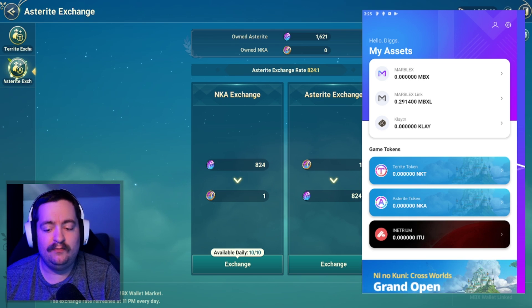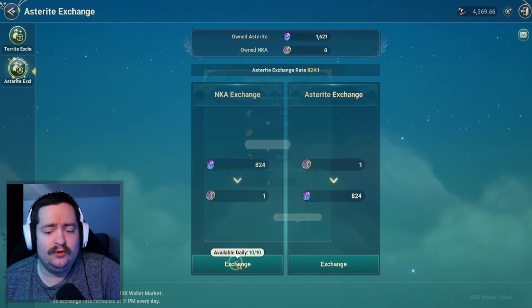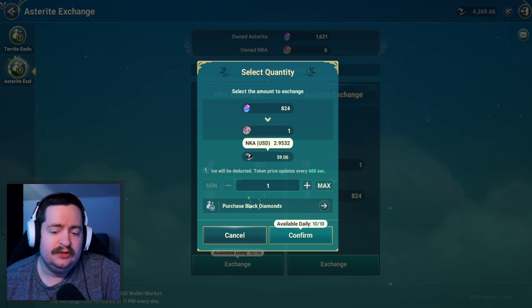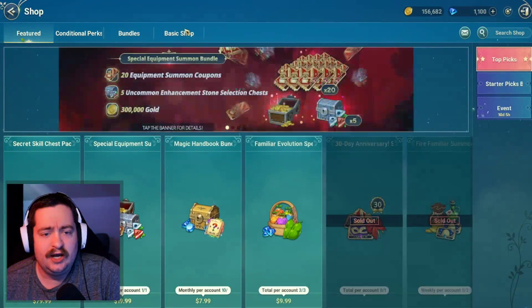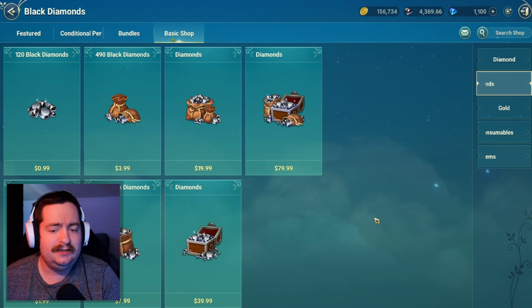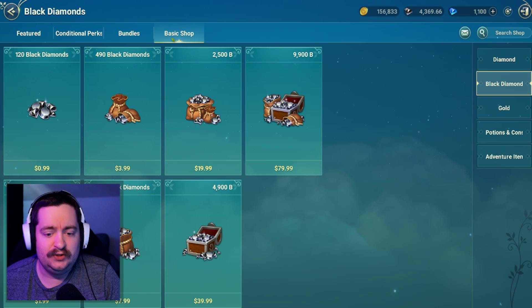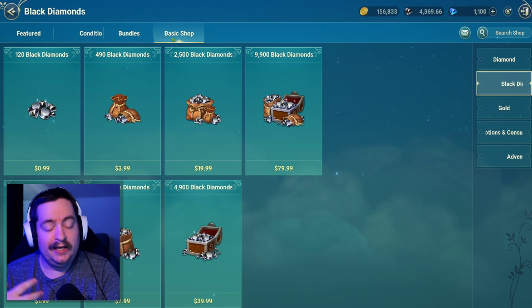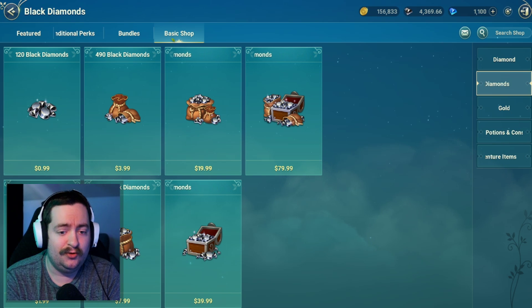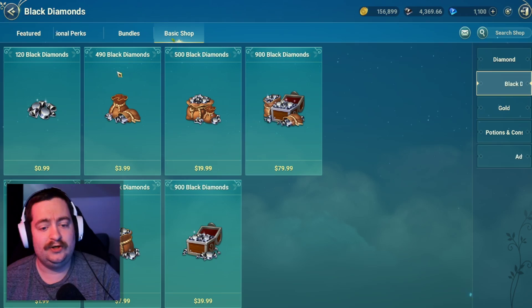We are in the game. For Asterite, in order to exchange it, you do need a currency called Black Diamonds. If we go to the Black Diamonds store — go to the shop, to the basic shop, to the Black Diamonds — it's a little confusing how many you're actually going to need. I purchased about $40 of Black Diamonds, which gave me about 4,900. I've only used about 600 of them. I think if you are a small player who doesn't want to spend a lot of money, you could probably get away with the $7.99 pack.